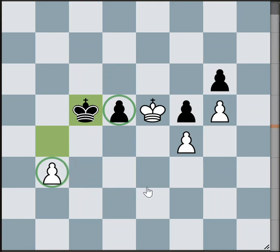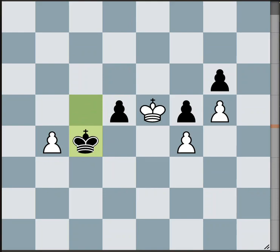We have a situation where both players have a passed pawn, but white's passed pawn is better — it's known as the outside passed pawn because it's further from the center of the board. When you have the outside passed pawn, you want to push it and use it as a decoy, which white correctly does. He pushes pawn to b4 check, and black doesn't want to take that and lose his d-pawn, so he continues to protect it.